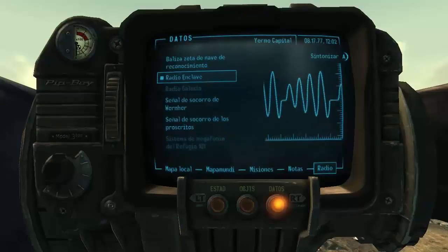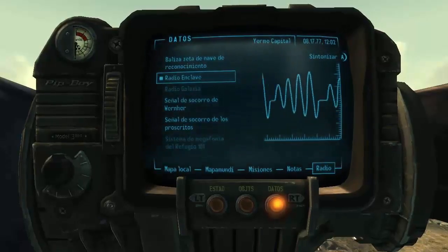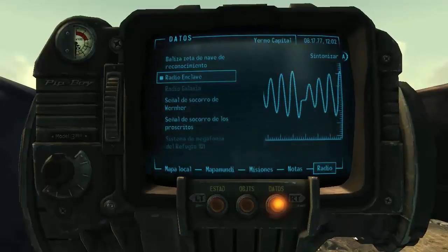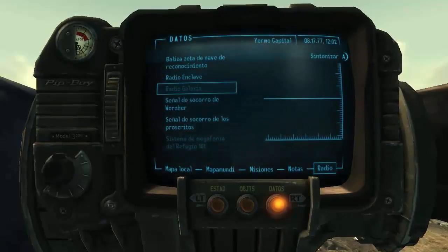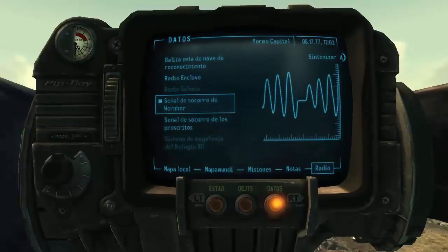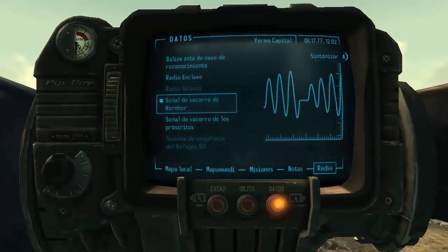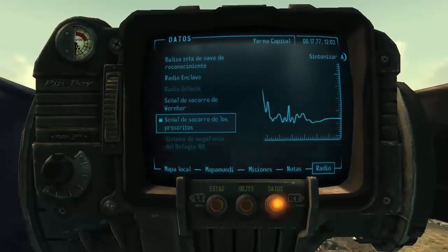La radio del Enclave, que es en teoría el sucesor del gobierno de los Estados Unidos. Habla el presidente John Henry Eden. Los que hayan jugado Fallout 2 sabéis que el Enclave no es trigo limpio. Tira frases del presidente, discursos y canciones patrióticas. También tenemos Radio Galaxia, que ahora mismo no estamos dentro del radio. La señal de socorro de Berner, del TNC, que es la forma de iniciar la misión En la Fosa. Y la señal de radio de los Proscritos, relacionada con Operación Anchorage.